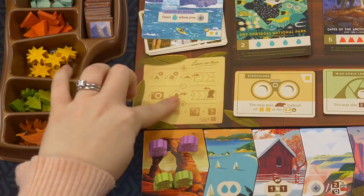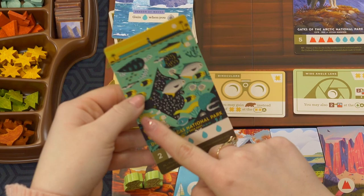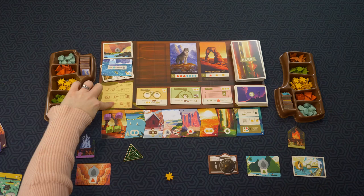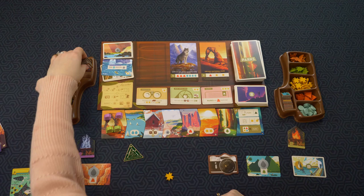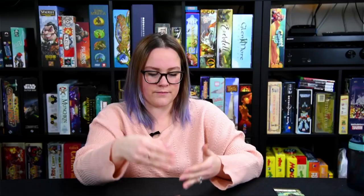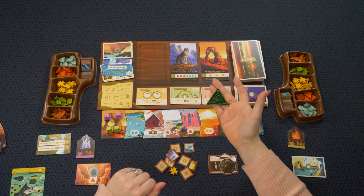You continue doing that for the second, third, and fourth rounds — that's a full year. At the end, it tells you how to count your points: you count all the parks you visited for their victory point values, then count your personal calendar card bonuses, then count your pictures — each worth one point. Finally, whoever ended up with the first player token at the end also gets one point. That is how you win and how you play.